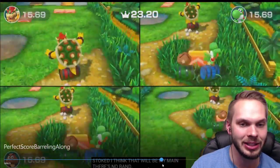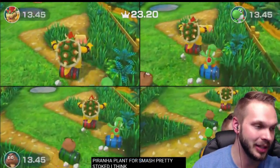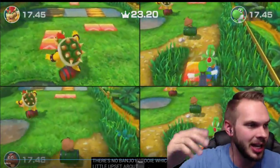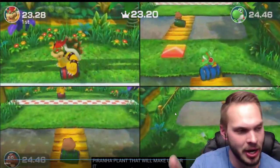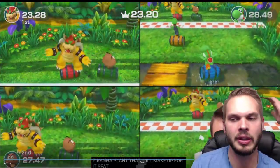Tip number eight: angle your character to hit those boost pads. Right when I hit this one, I already angle to the left to center and hit this one, and then I angle as I'm going to hit the next one. You always want to be thinking ahead and angling your character for maximum boost on the next pad.